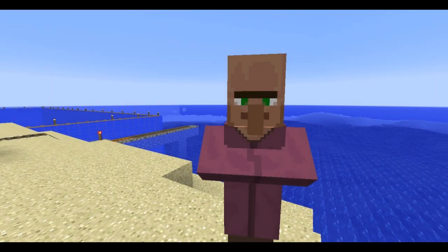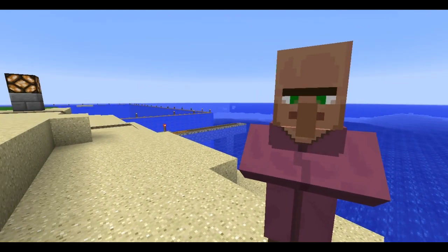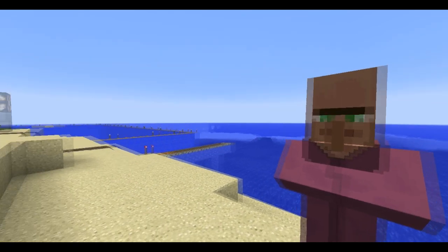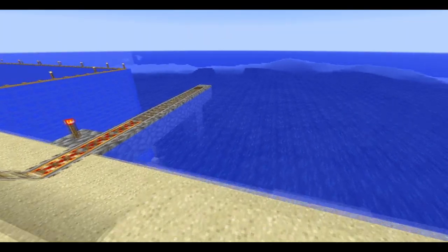We have a situation here - we don't have enough cobblestone to build a rail into the sea. We need a rail that can float on water.